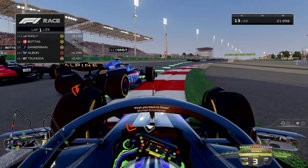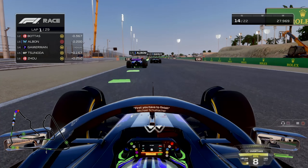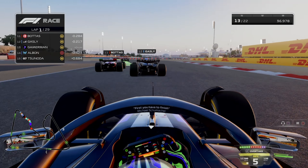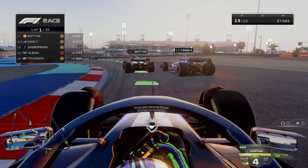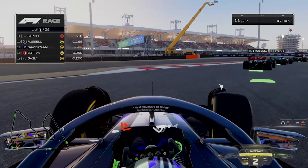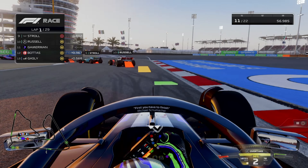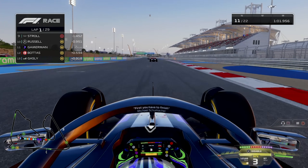Sending a dive bomb down into turn 1, getting all the way up to P11 at one point but dropping back down to P13. We went wide a little bit in turn 2 and so Bottas, Gasly, and Albon all get through. But we are still in P14 from P19 on the grid, and we send it up on the inside of Albon down into turn 4. We are going to try our hardest to get around Bottas and Gasly while we are still within touching distance, because they are way faster than us and we need to get past them before we get separated.